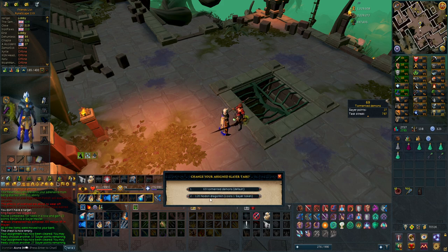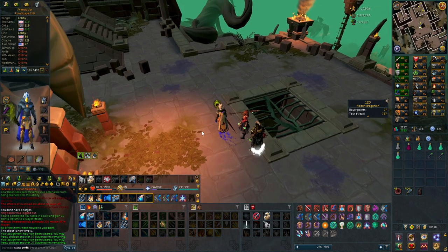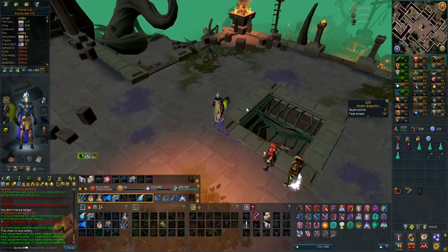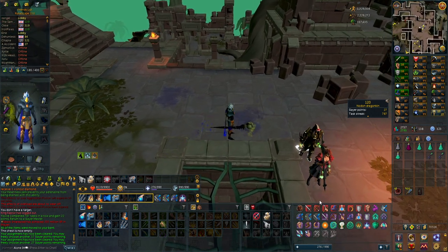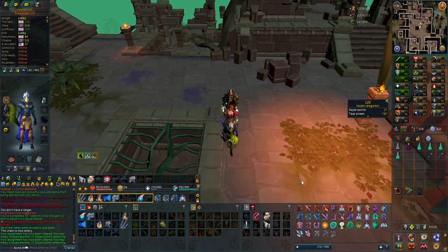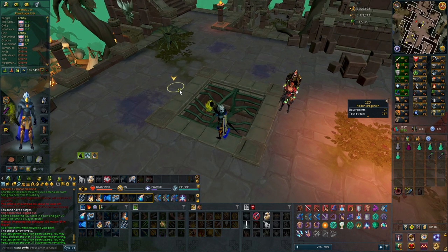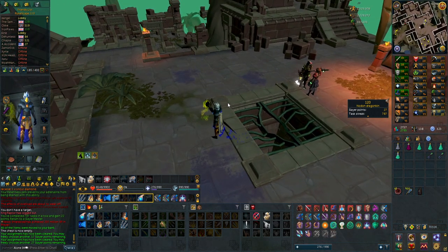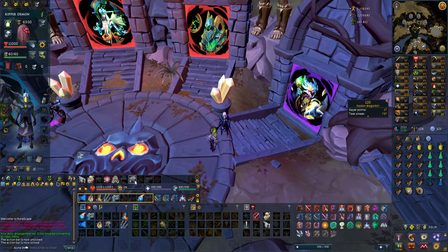I got 120 Nodon Dragonkin kills. What I really wanted this for is Karapak — you can use the Slayer Helmet on Karapak. I want to try if you can use Tuska's Wrath on Karapak as well; hitting like 10k really consistently with that ability on that boss would be insane. I went and got the ability. But unfortunately Tuska's Wrath doesn't work on bosses.